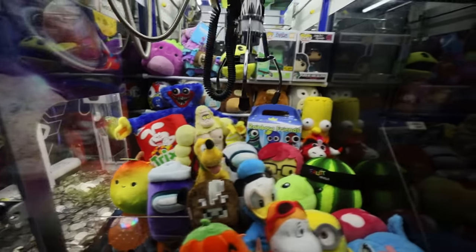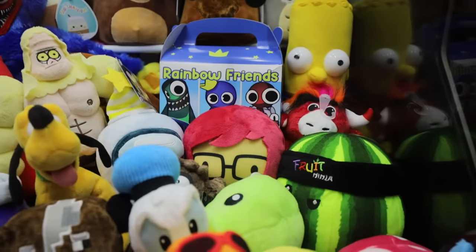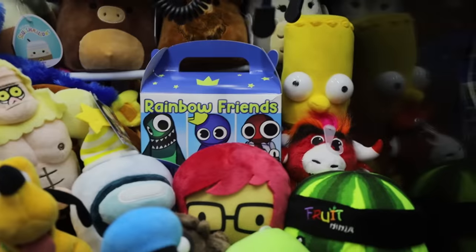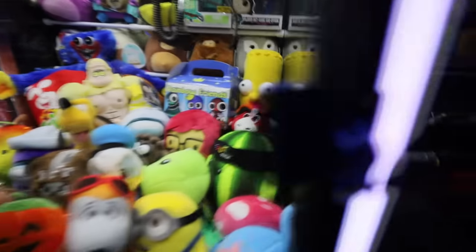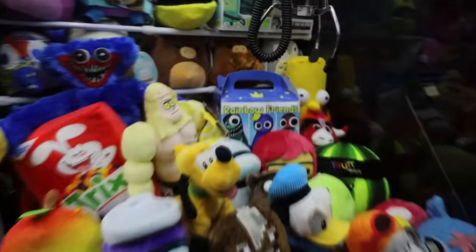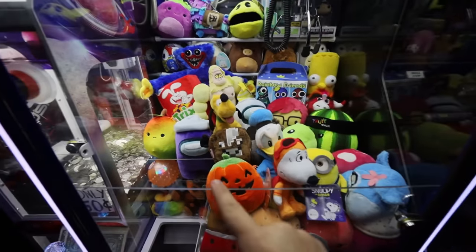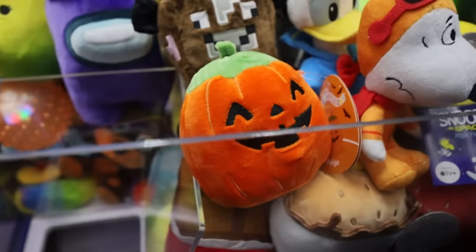There's a ton of new plushies inside this machine and I'm really curious about what's inside this Rainbow Friends mystery box. You've got Green, Blue, and Red on the front — there's Blue on the side too. We've got a lot of plushies to get out of the way, and look at this little pumpkin plush!